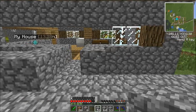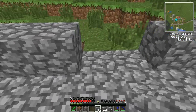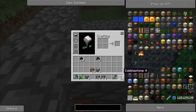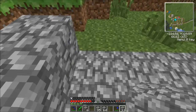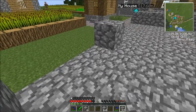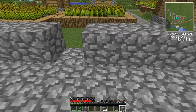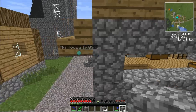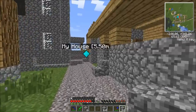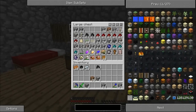The bottom here is going to be cobblestone and then the side is going to be cobblestone. Let's move this around and get my inventory sorted how I'm used to it. Okay, we have copper, we have refined iron, we have redstone.